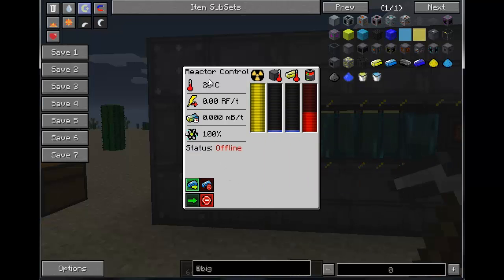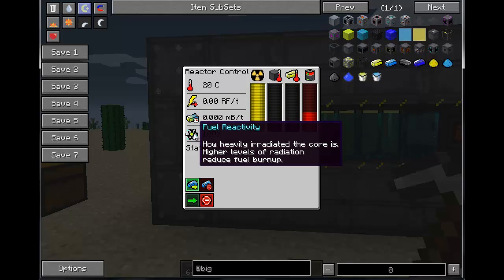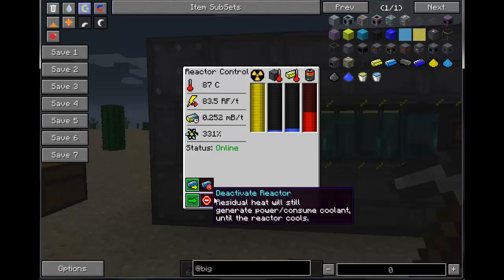Here's your GUI. You have your temperature, your output in RF per tick using Thermal Expansion's API, your fuel burn, and fuel reactivity. You want fuel reactivity to be at 100% — the higher the percentage, the less fuel burn, making your multi-block more efficient. You can see my output stabilizes right at about 4,800 RF a tick.